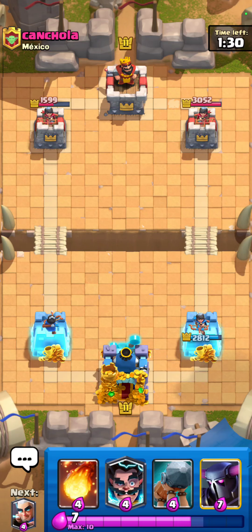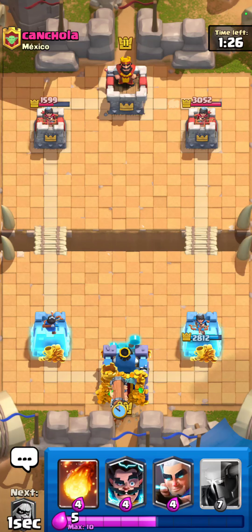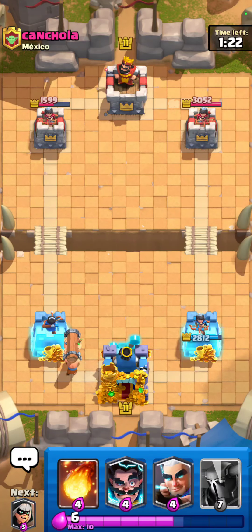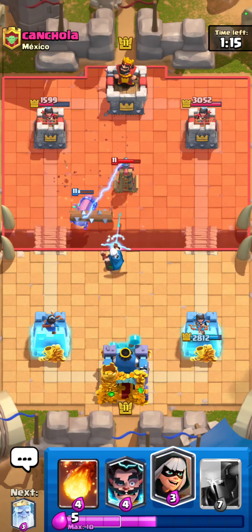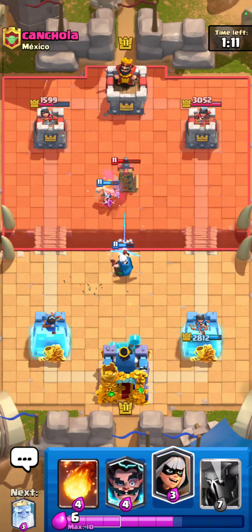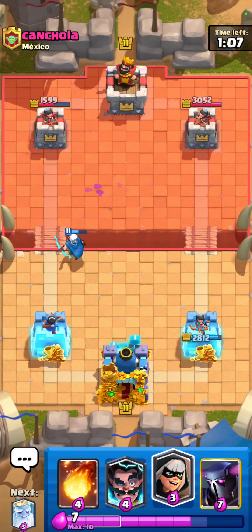It's really important that in this matchup you want to keep track of their guards and their valkyrie. If you know that their valkyrie's out of cycle, you can kind of pressure at the bridge with like a ghost plus a magic archer, stuff like that. He's gonna go for a tesla right there, I'm gonna go for my magic archer right here. I don't want to go in yet — I just want to play a little bit passively right now. I have a really solid damage lead and we're chilling.